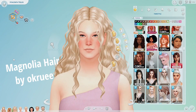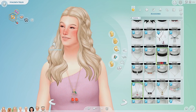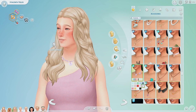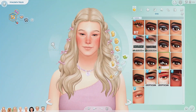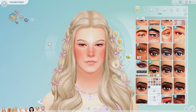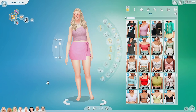I chose this really cute hair by Ok Rue — it's got these kind of bubble ponytail or pigtails on the side. They're super cute. We're giving her a pink necklace, and the hair comes with this bow accessory that is super adorable.